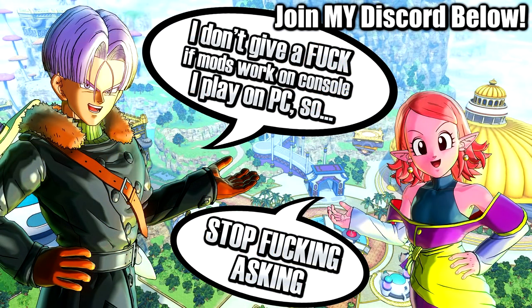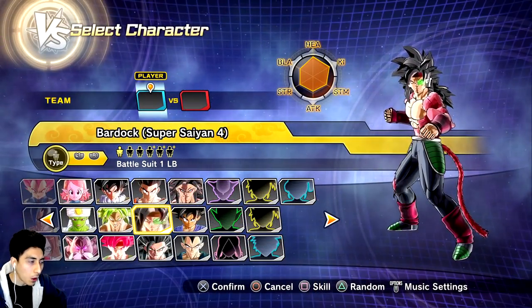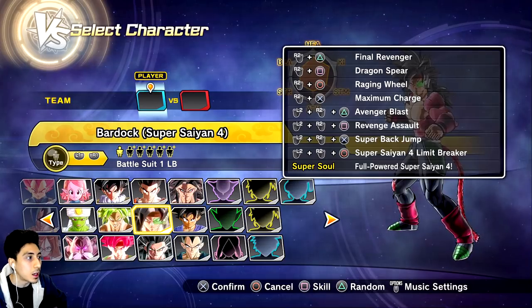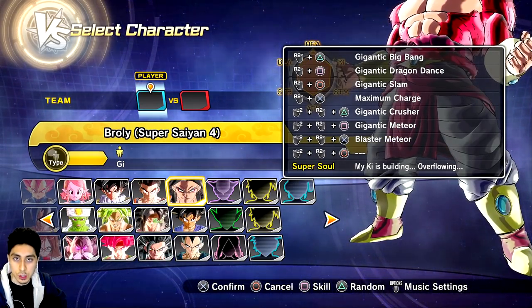Do me a massive gargantuan favor — smash the like button! That would be so freaking amazing and I would truly, really appreciate it. It shows that you guys want to see more Dragon Ball Xenoverse 2 content here on the channel, as well as a continuation of the mod series and more heroes expansion packs like this. All of them have pretty much custom movesets except for Broly. We have a ton of really cool skills — I'm not gonna go over every single one just because there's a lot. So let's just do the showcase.